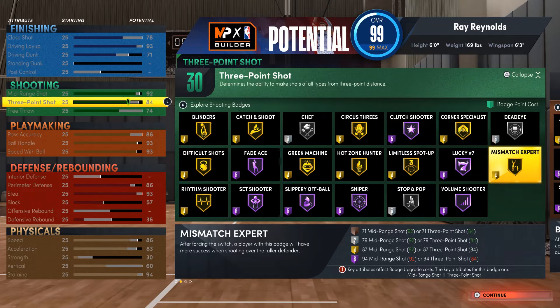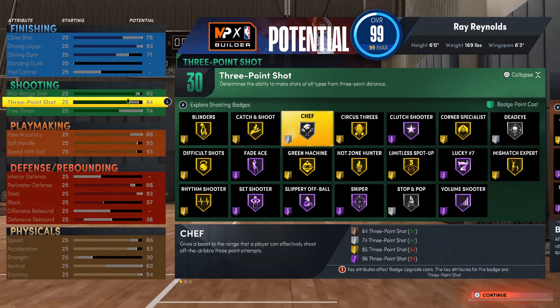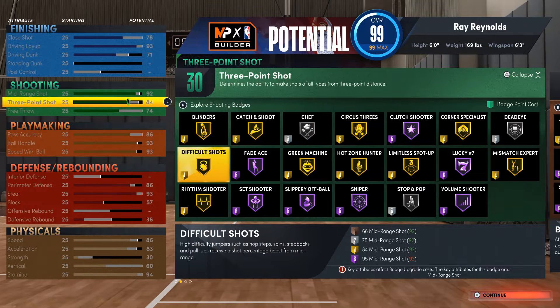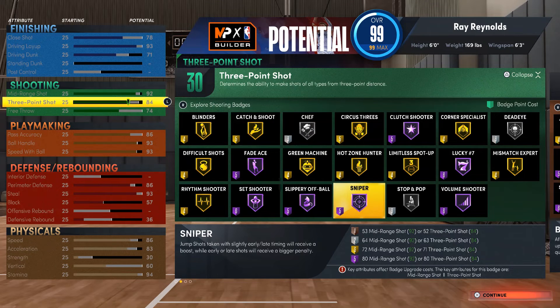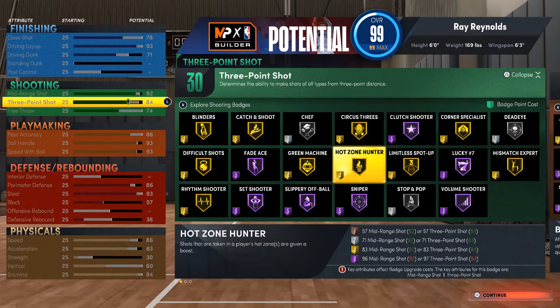For shooting badges I got: Mismatch Gold, Dead Eye Silver, Blinder Gold, Difficult Shots Gold, Rhythm Shooter Gold, Sniper Hall of Fame, Stopping Pop Silver, and Green Machine. That's key too. All the badges are really key with this build to make it better at shooting — you can shoot really good with this.